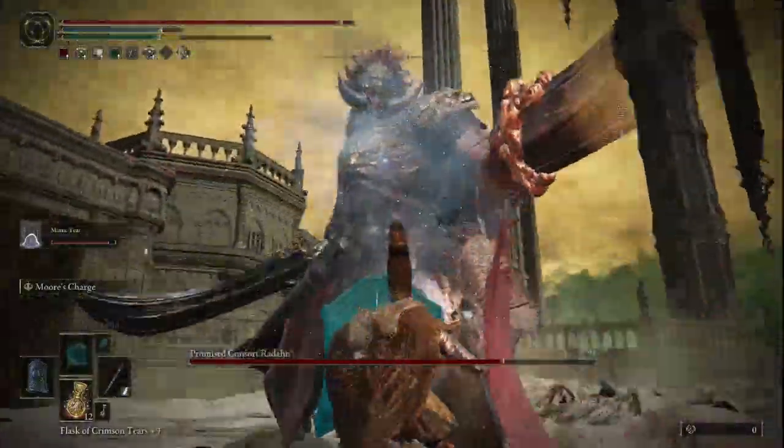When he does his grab attack, don't be doing too many R1 spams, because he can easily grab you. If he grabs you twice with the charm, you will die — it just automatically charms you and you die.